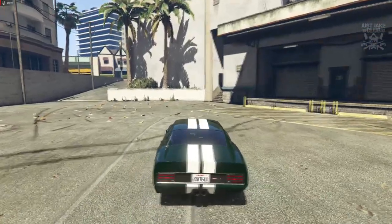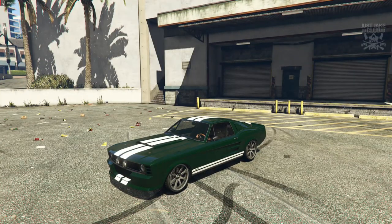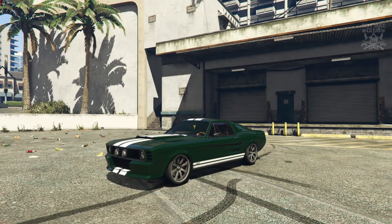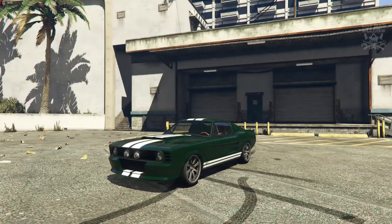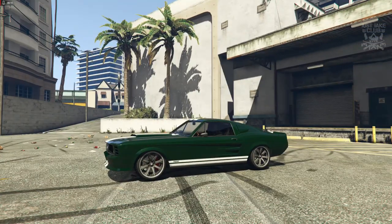Now I did do this build a few years ago on my channel — before the Ellie was released I believe I used the Sabre Turbo, though I'm not 100% sure. It's obviously outdated, so I thought I'd refresh it with the Vapid Ellie. The Ellie must have been out for about two years now, so this video is long overdue — the updated version of the '67 Fastback from Tokyo Drift.